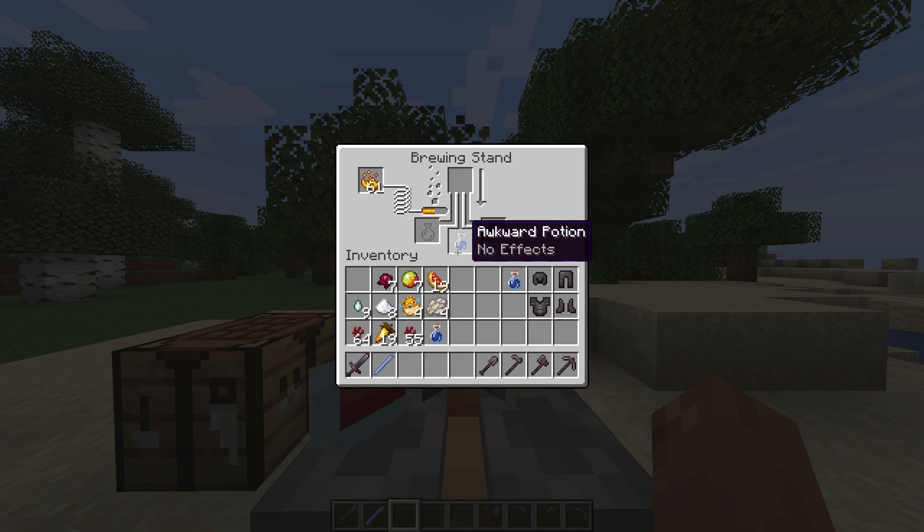First, make sure you have made the Awkward Potion using the nether wart, because you do need the Awkward Potion — this is the base potion used to make all potions in Minecraft.